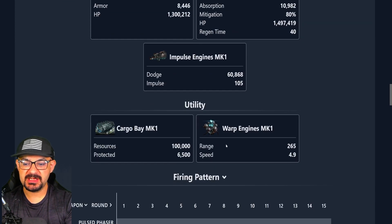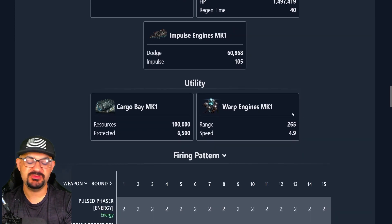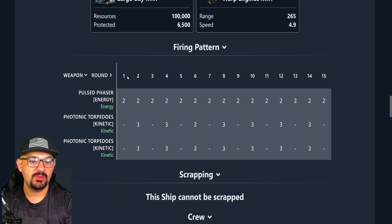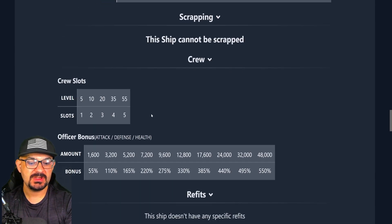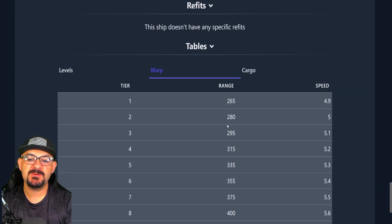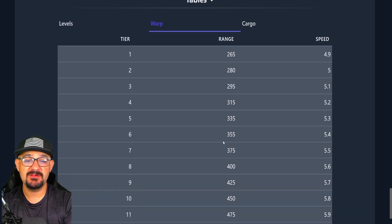The base warp on the website shows 265, but mine shows 290 due to my warp upgrades. In the first round you have one energy shot, second round is two energy shots, and it repeats. Its base warp range is 265, scales to 280, and maxes out at 500.